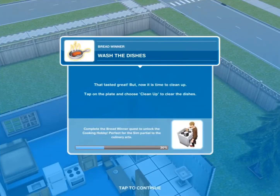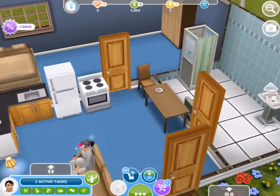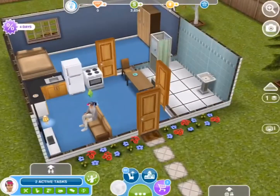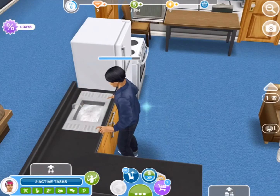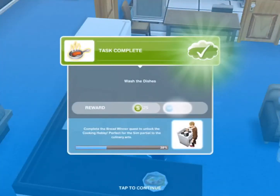Task complete. Wash the dishes — that tasted great, but now it is time to clean up. Tap on the plate and choose clean up to clear the dishes. Just tap on the plate and then tap on clean up. The task is complete.